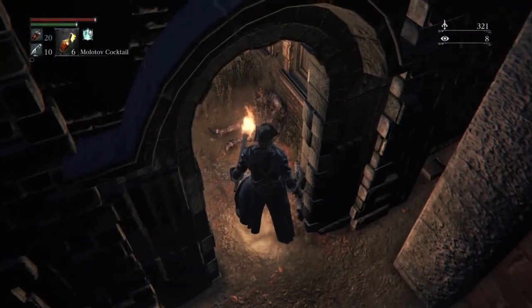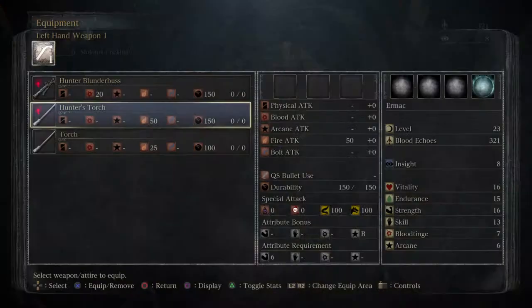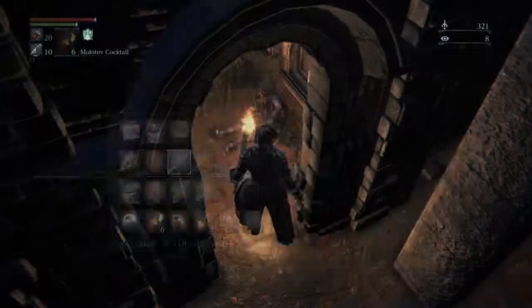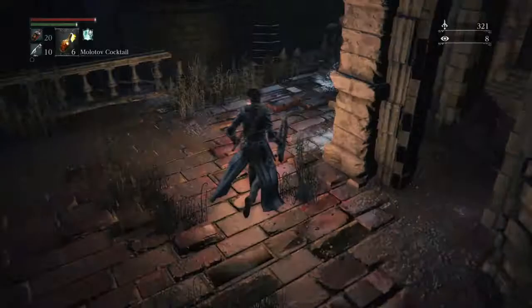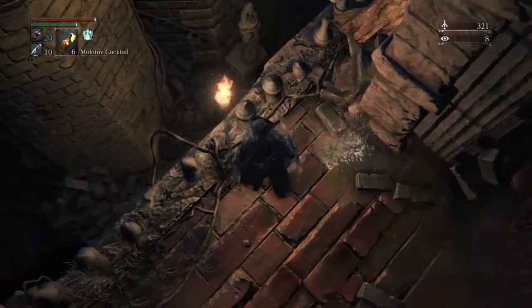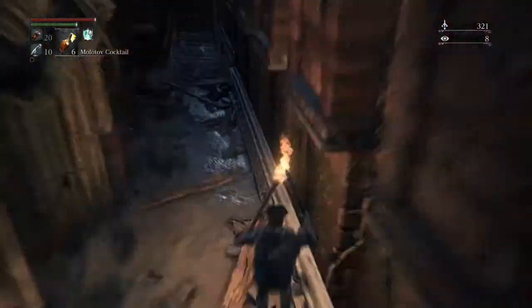Come around to this side right here. In here is gonna be the hunter's torch. It might be confusing — it took me a second to figure it out. I wasn't sure if you dropped down on this ledge you'd end up dying, but it's actually how you get out of there.